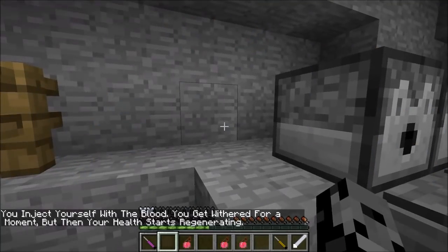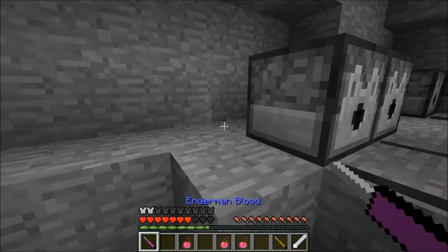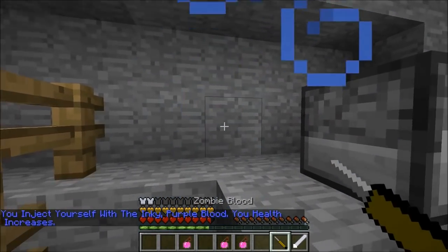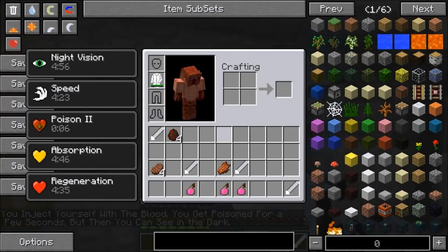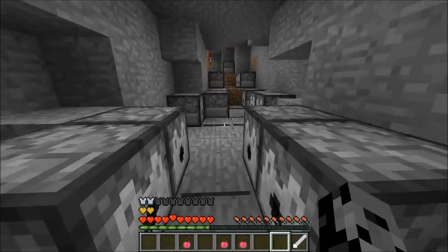So let's go with skeleton blood. This one gives you wither two and regeneration — so if you can survive the wither effect, you'll have a nice regeneration effect on for five minutes. All right, so the next one is enderman blood — not too bad, I've got absorption. So we've got one more — this one is zombie blood, which is probably freaking horrible. It hurts really bad, I'm poisoned, but now we have night vision and all kinds of effects. Now guys we are going to try to travel through this cave without dying — it's gonna be really bad — and then we have to blow it up.